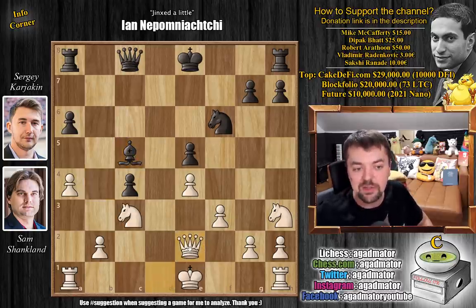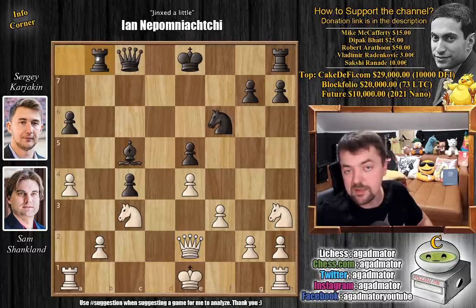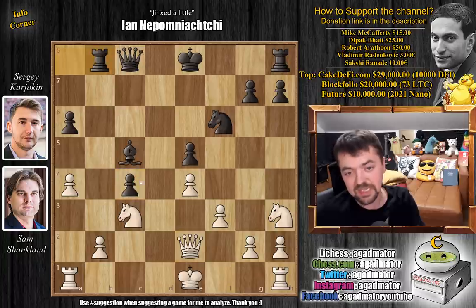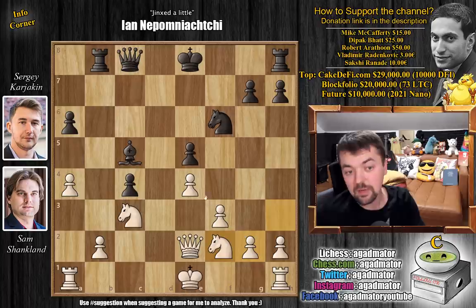Now queen to e2. We have rook to b8, switching the move order a little bit, putting pressure on the b2 pawn. And now, of course, you can't capture on c4 — if you capture here, bishop f2 check and you pick up the queen. So here, knight to f2. Now we are ready to castle kingside. And now you have to play bishop to d4 — this is kind of the idea behind all of this.